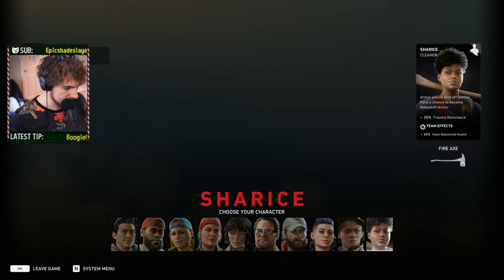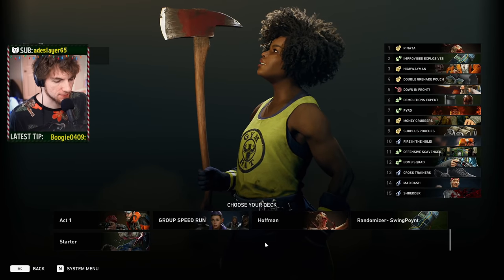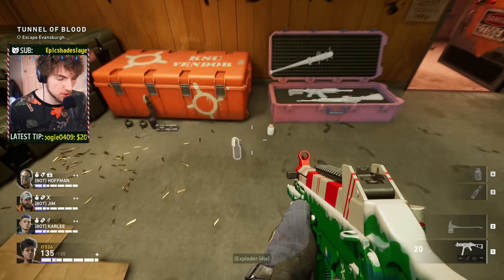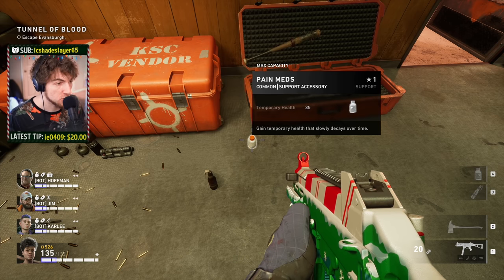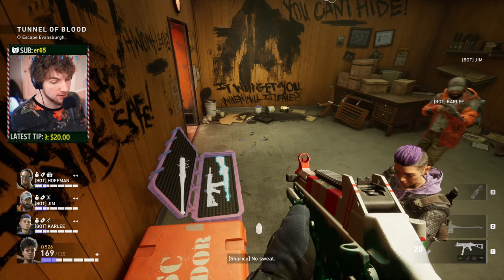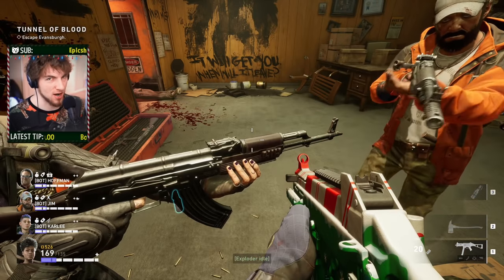Now let's talk about Team Bolstered Health, which is a mechanic unlocked with Sharice or the Fit as a Fiddle card. With Sharice, it says plus 25% team bolstered health. Bolstered health and overheal do complement each other, which is why it gets confusing. Bolstered health is essentially more temporary health capacity — if you are at your max HP, you can suddenly have more than your max HP, but it's only going to be temporary health. So if I use my pills right now, my bolstered health goes up and I'm at 169 of 135 HP. Bolstered health goes over the top of your regular HP, and since it's temporary health, you get all those trauma prevention benefits.